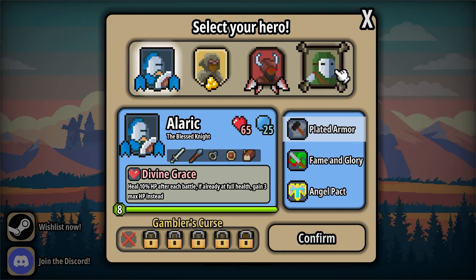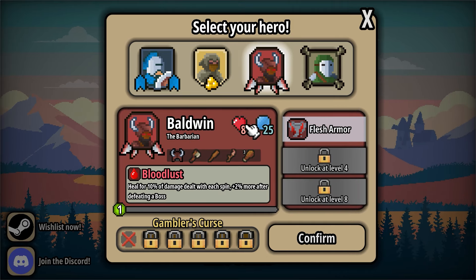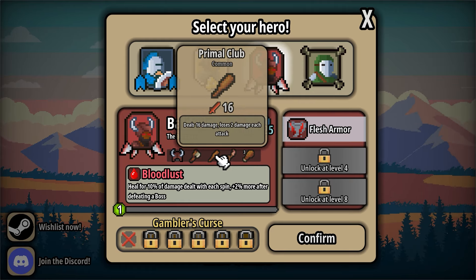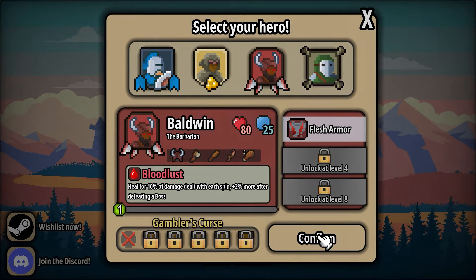We've got a whole load of characters we can look at. I'm tempted by the Barbarian because that's kind of my jam. They get food, a little wand, a beat stick, an axe, and a helmet. Let's try it out — I have not fired this up at all, so we're just going in.